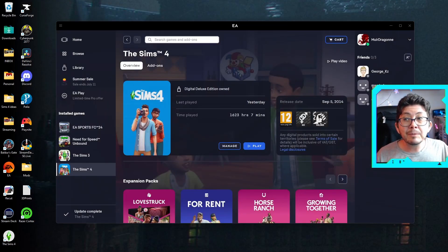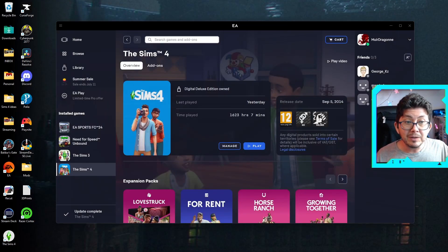If you have The Sims 4 on Steam, open Steam and go to your library. Right-click on The Sims 4 and select Properties. Then, under the General tab, find the Launch Options box. Type -DX11 and click OK to save your changes.